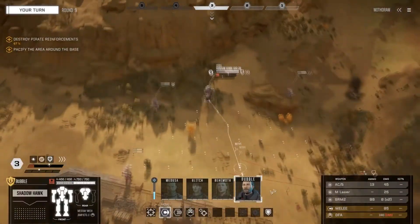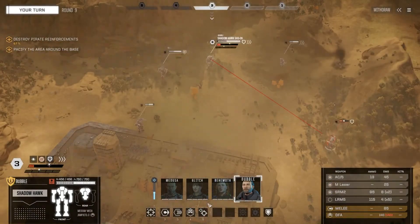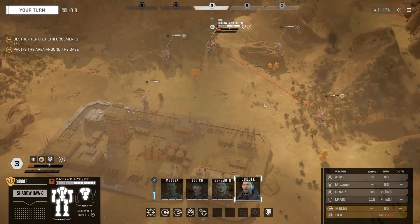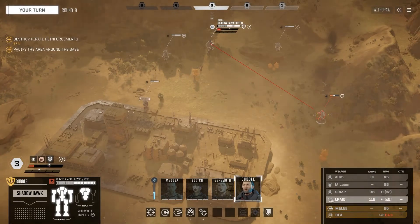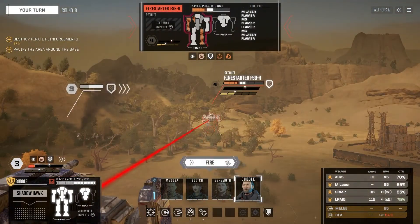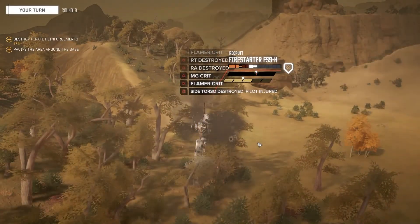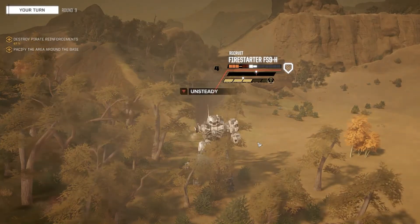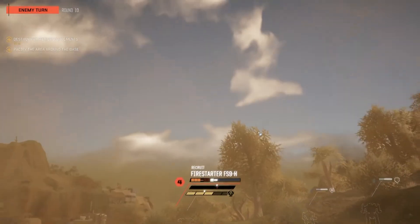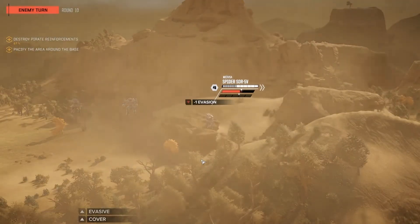Checking what the Firestarter has left - still a fair bit remaining. I'm going with a position strike but I can't quite pull it off from here. The percentages are pretty good from where I am so I'll fire from there - all weapons committed. Flamer gone, right torso, right arm down, machine gun crit, flamer crit - nice! He gets one more go - goes for the Spider but misses. That's the end of you!